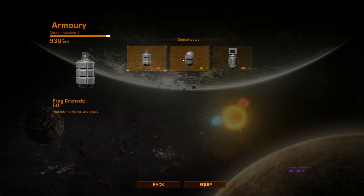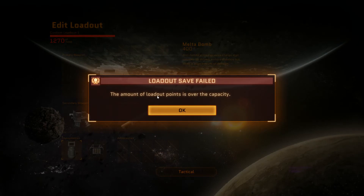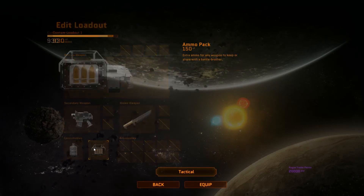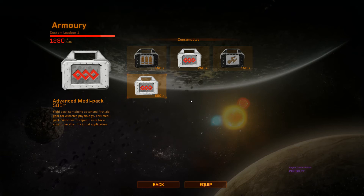For consumables and grenades, at the moment there are frag grenades, crack grenades, and the classic Meltzer Bomb. As you can see, the Meltzer Bomb is worth 400 points, which is insane, and takes me over the loadout limit — if I try to equip it and save, it says I'm over capacity. So I have to swap back to frag grenades. Finally, you've got other consumables: ammo packs, medipacks, repair kits, and an advanced medipack.